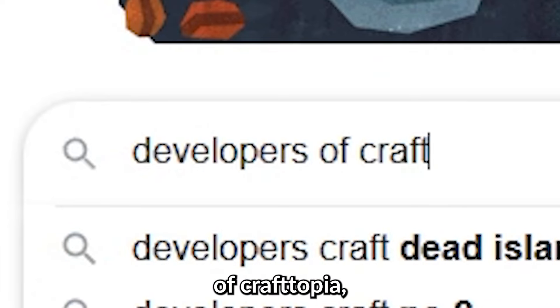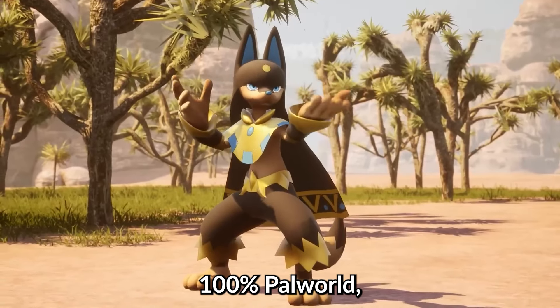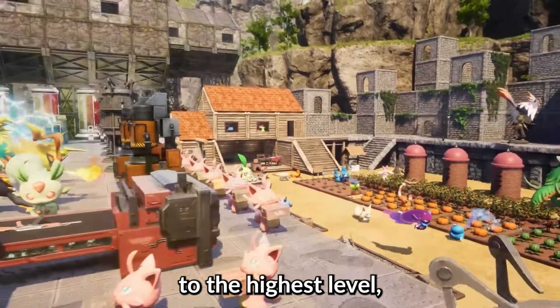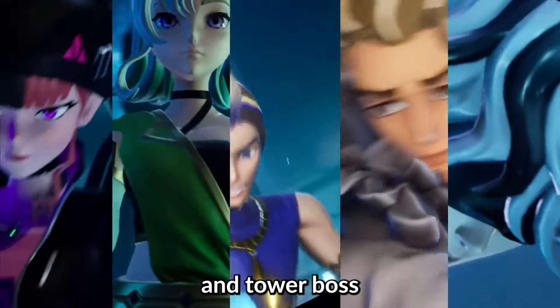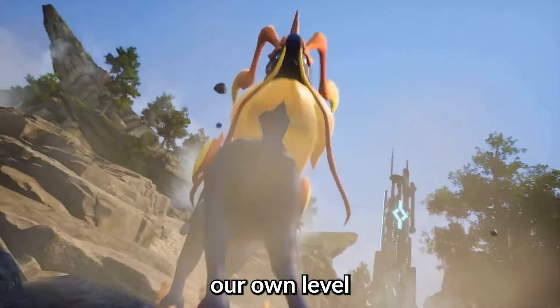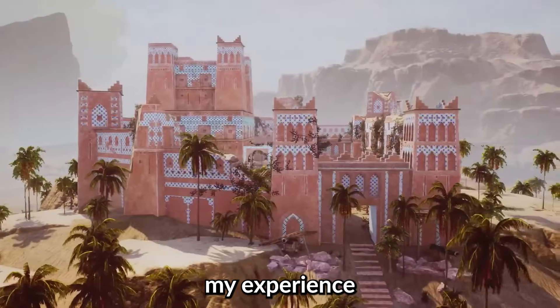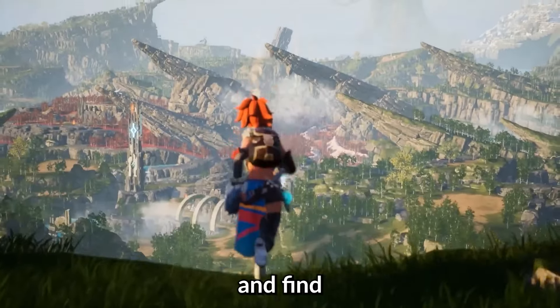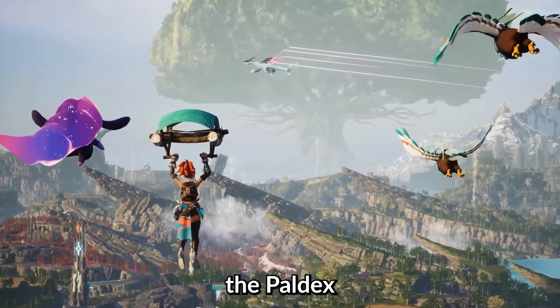Palworld is a new IP by the developers of Craftopia, also known as Pocketpair. In order to 100% Palworld, we need to capture every single pal in the game, maximise our base to the highest level, beat every single field boss and tower boss in the game, and maximise our own level to the maximum, which is 50. Join me on my experience in the only game that is actually making Pokémon shake in their boots, and find out just how hard it is to complete the Palworld 100%.